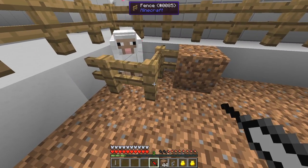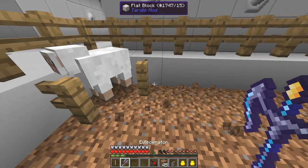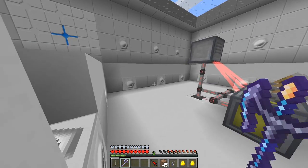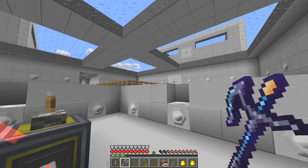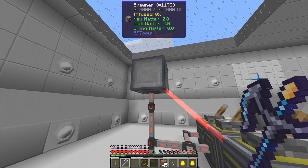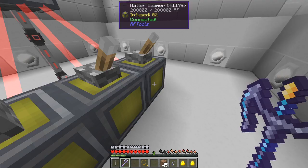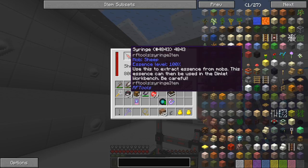The sheep should also be just about healed now - the sheep's healed. We can actually easily break the fence - I need to be careful I don't kill the sheep. There we go, it can get out now. Take that away as well so it doesn't get out. Now we should be able to put the syringe in here - let's get the golden lasso ready and prepared. It should produce a sheep. What's wrong with this? It doesn't seem to have the matter in it - have we lost some of the matter? No it's all there. Essence level is 100 percent, mob: sheep.